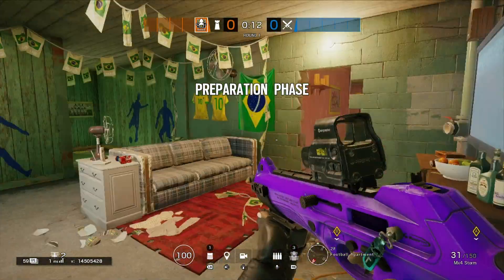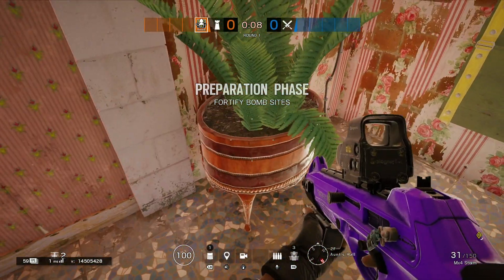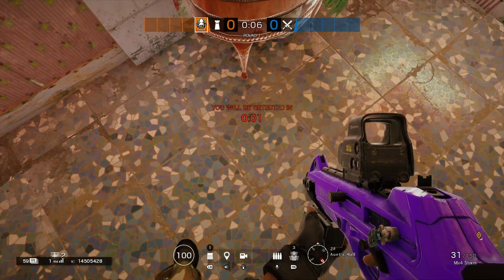Once you've literally spawned in, come right over the pink area a bit, and you'll see there's a plant pot. I actually start to walk over it, and for some reason I'm told I'm out of the map, and I die.